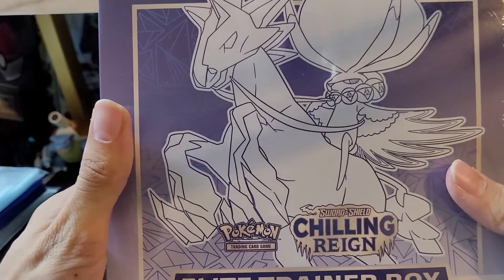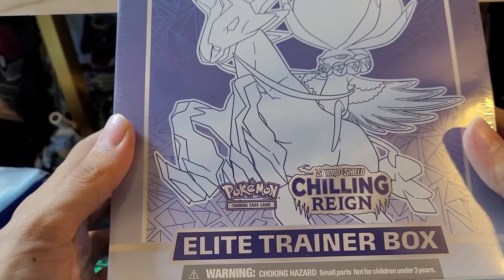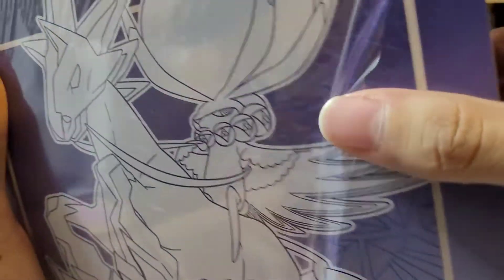Hey guys, welcome back to the channel. Today I'll be opening up a Sword and Shield Elite Trainer Box from Chilling Reign — this is the Ice Rider edition. I think the only difference from the Ice Rider and the Shadow Rider one is the artwork on everything.